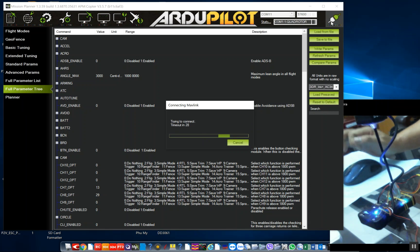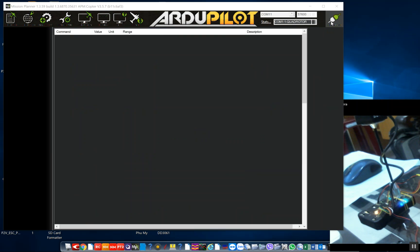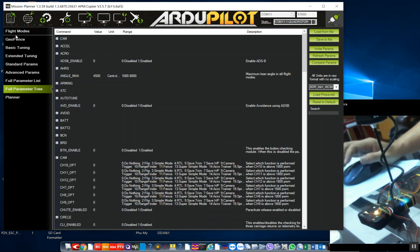Initializing APM. EKF2 IMU1 initial yaw alignment complete. Pre-arm, RC roll not configured.